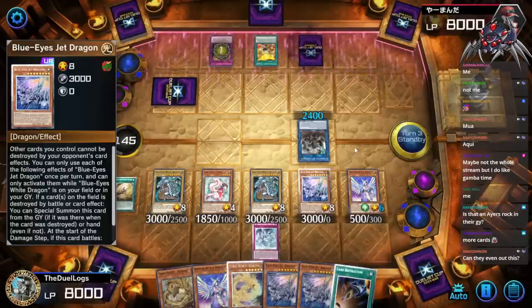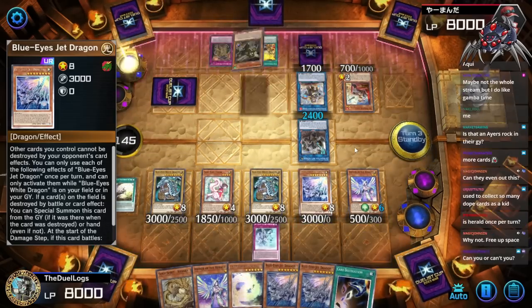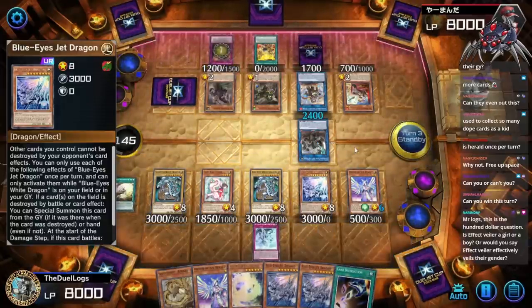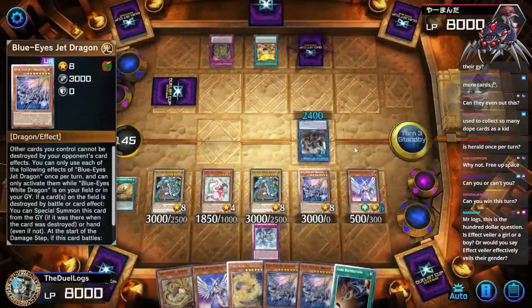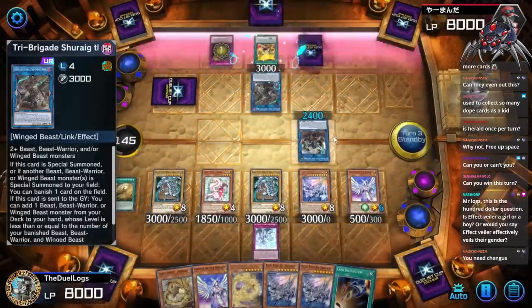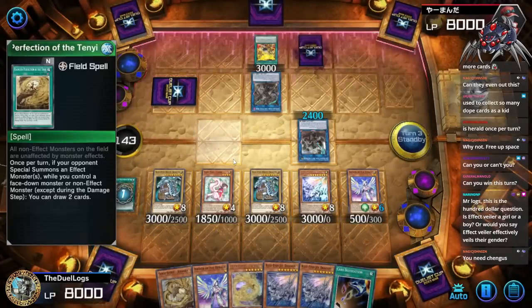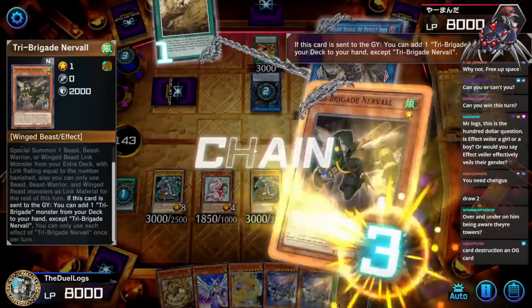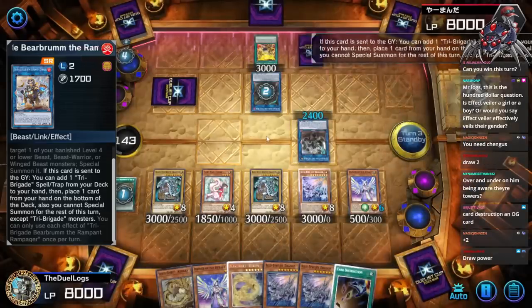They can banish my Snow but I don't care if Snow goes away. Do they have the room for it? They do. Is Herald once per turn? It's a hard once per turn, however Herald is level two and I have a bunch of level eights on board — which means another Barone. So I can just normal summon the other Diviner and go into it, or I'm just going to use Card Destruction. All three of my Blue-Eyes are immune to monster effects right now. If they try to banish my Jet Dragon he ain't going anywhere — Flawless protection! Plus two — I love going plus two.